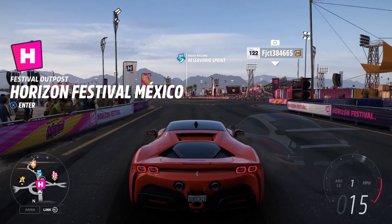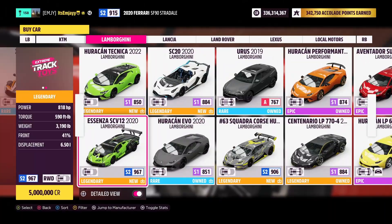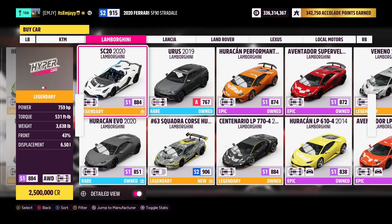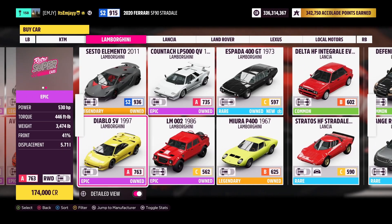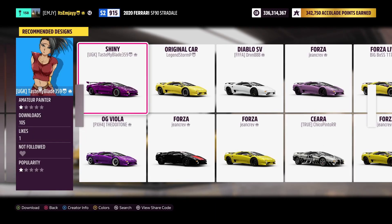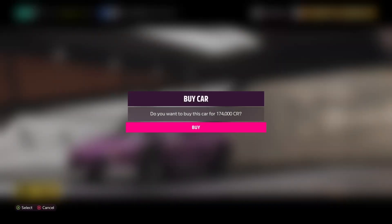So first we'll go over the fastest way to make money. What you want to do is get to the festival, go to the Auto Show, head over to Lamborghini. The car you want to buy is a Diablo SV from 1997. It is going to cost you 174,000 credits, so that's the only starting money you're going to need in order to use this method.